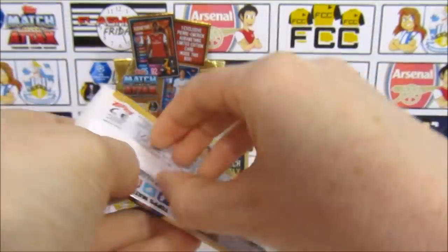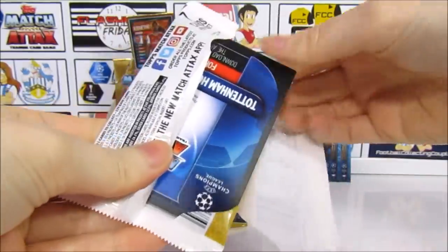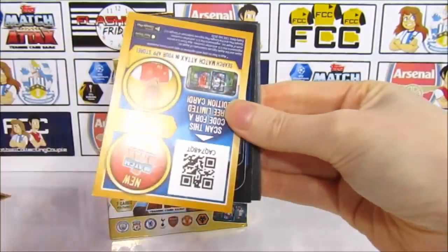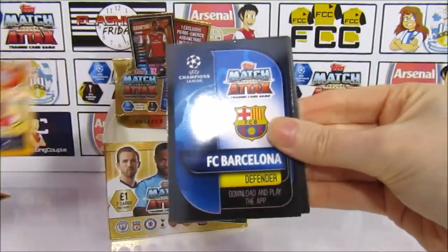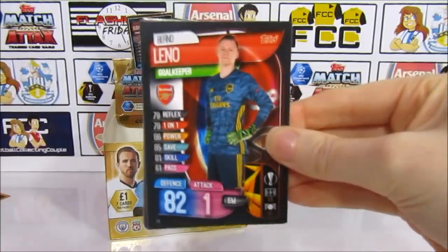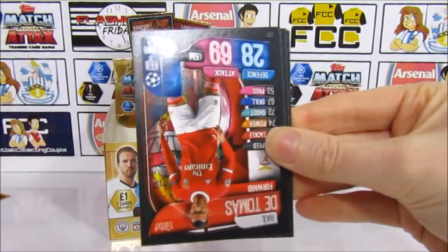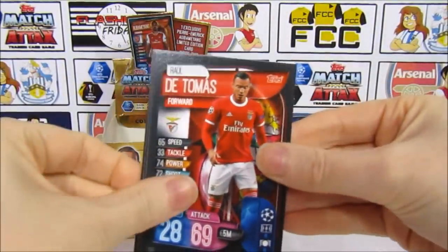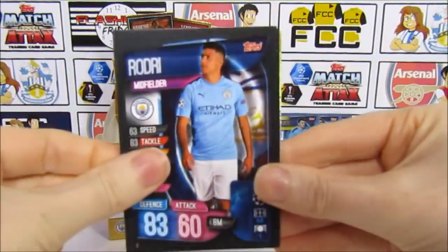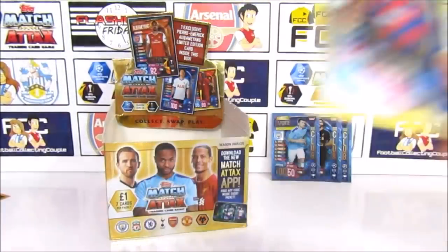On to the next pack. Spurs fans, let us know in the comments: is Danny Rose your Club Legend? And if you don't think he is, who do you think should have been? Pack six has a Leno, the Arsenal badge, although we haven't got much legend left. Then we have D. Thomas, Neymar, Rodri, Harry Kane, and a PK Centurion — getting some nice cards!